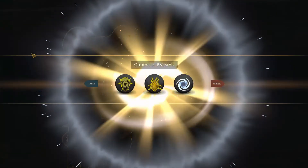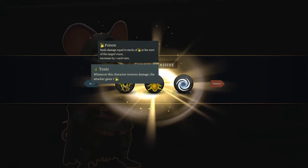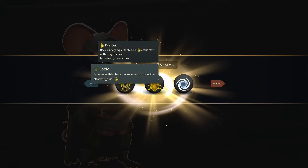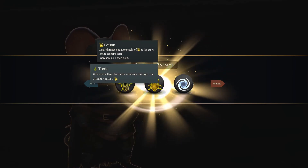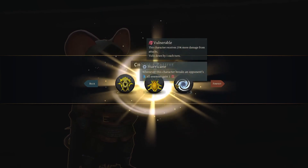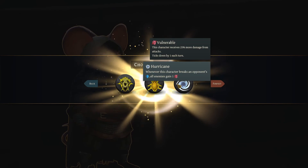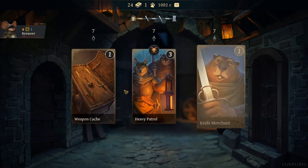Feel damage equal to the stacks of poison at the start of target's turn. On turn nine, double the stacks. Whenever this character breaks an opponent's armor — I'm going with this one. I don't even know how to keep it. I'm pretty sure if I lose it's over and I have to start over.